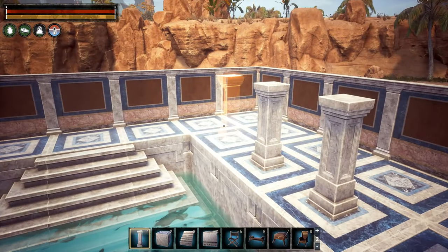To repeat: if you build any foundation and place a stair on the side, you are able to place a pillar where the stair comes up. You can do this on all four sides simultaneously, and also place one in the middle. This is a great trick for balconies, terraces — all depending on what you have in mind.